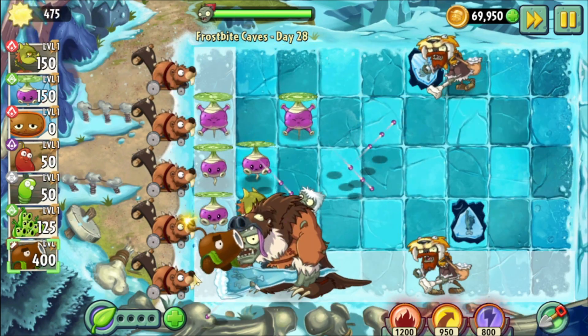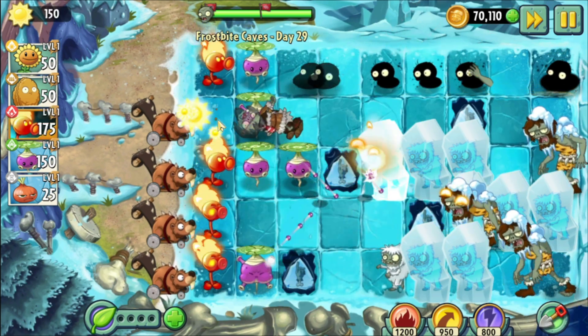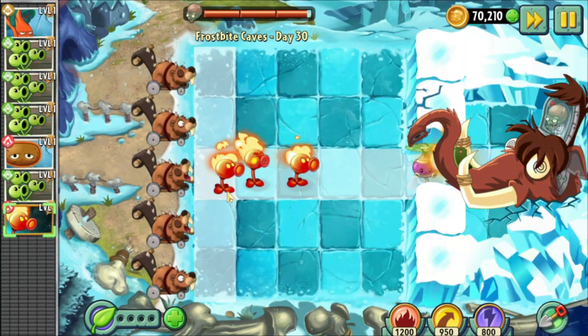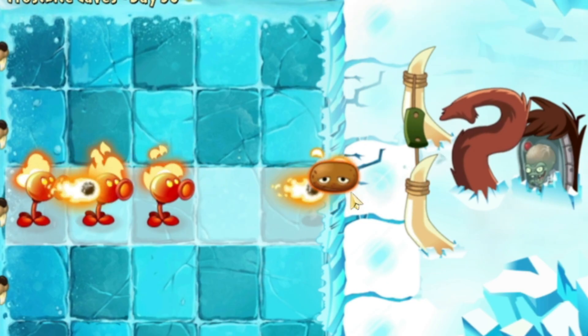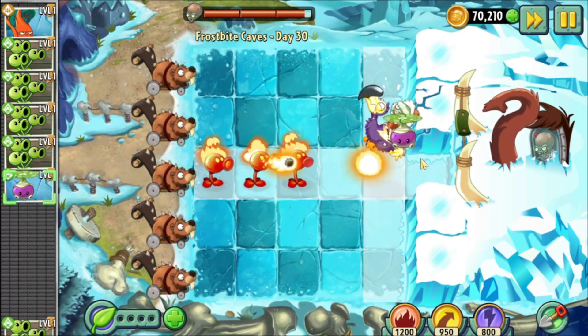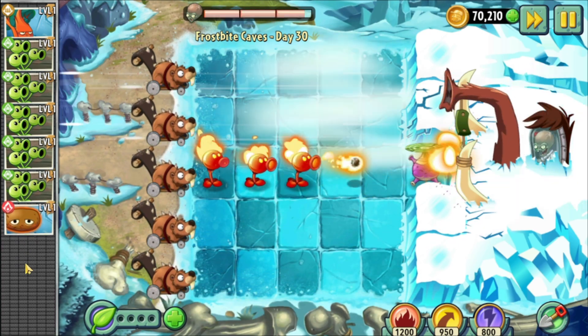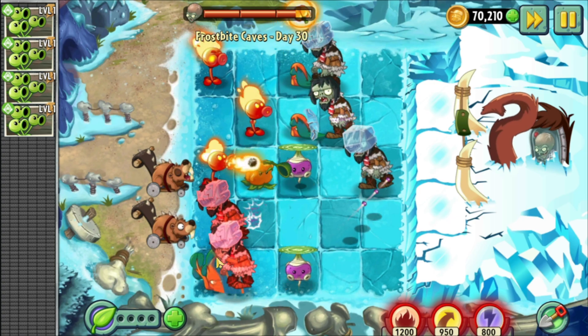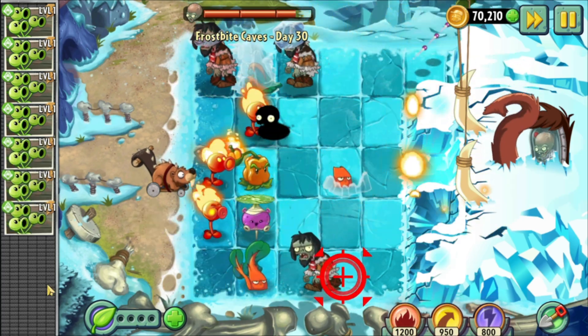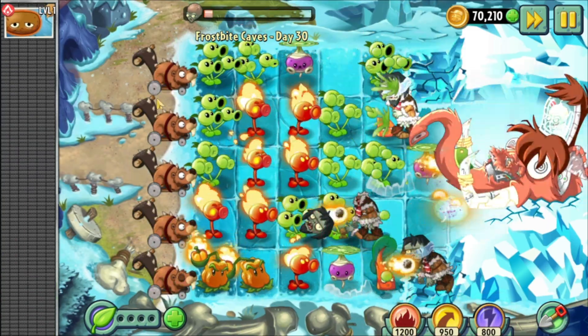There were some slightly challenging levels, but I beat them all first try. There really isn't much to say about this world, except for Day 30, which is the Zomboss fight. We can use every plant here except 3-Peater. However, without 3-Peater we don't do nearly enough damage to take out Zomboss. It was only after many attempts that I realized I couldn't get past the first phase. This level technically might be possible, but look at the difference 3-Peater makes.